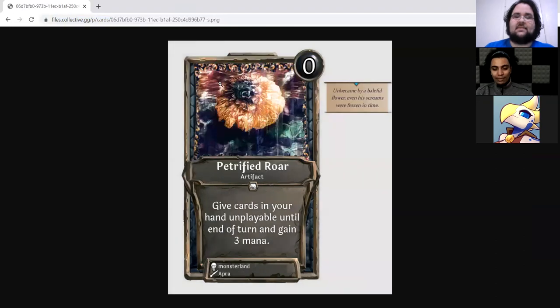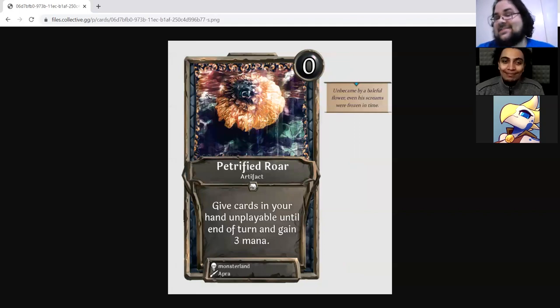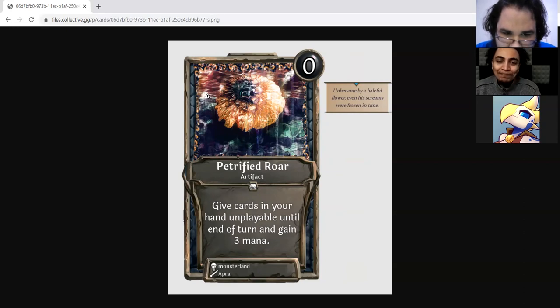Petrified Roar is a zero-drop neutral artifact from Nowhere in Particular with: give cards in your hand unplayable until end of turn and gain three mana. I think this is cute — it reminds me almost certainly of the Lion's Eye Diamond type idea from Magic, where Lion's Eye Diamond is discard your whole hand for three mana. This is a very similar kind of thing, but different.